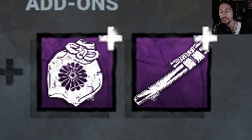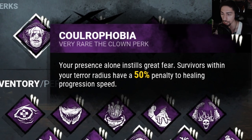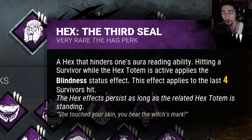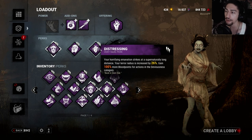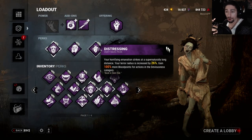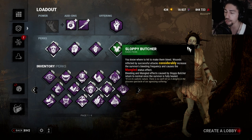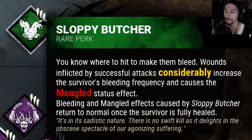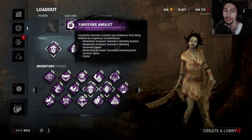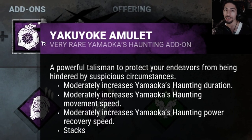Along with the typical Spirit OP add-ons. We got Color Phobia — survivors inside my terror radius have a 50% penalty to healing progression speed. Then we got Third Seal, so when I smack a survivor they get hit with the blindness effect until the totem is broken, and I can hit all four survivors with it. Then we got Distressing, which increases my terror radius by 26%. My terror radius goes off my husk, so if my husk is somewhere and I'm going somewhere else, the terror radius is still around the husk until I come out of Yamoka's Haunting. Then we got Sloppy Butcher, which considerably increases bleeding frequency and gives the Mangled effect when I smack a survivor, making healing take longer along with Color Phobia.